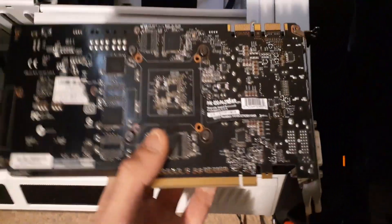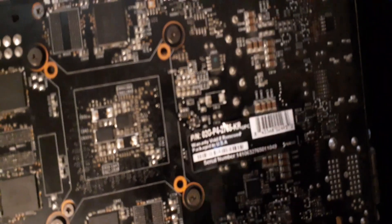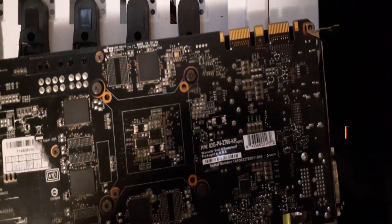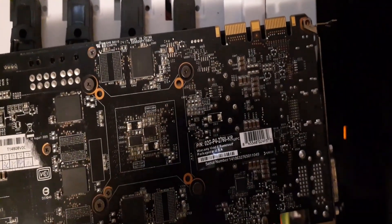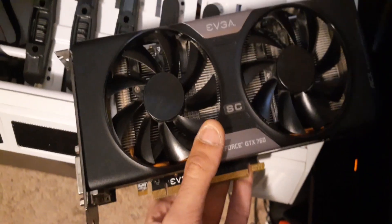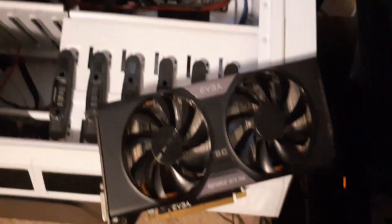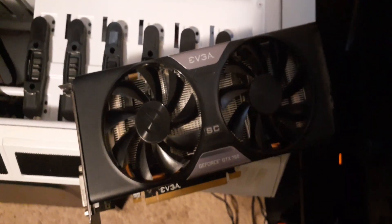And as you see here, this one is a 2GB — it's a GeForce GTX 760 2GB. The P/N is 02G, which means it's a 2GB. So you guys know that I'm doing this with you; I'm not using any other type of graphics card. I have my main rig running right here, so I'll be showing you guys how to set it up and mine different algorithms to try to find the most profitable one for your 2GB graphics cards.